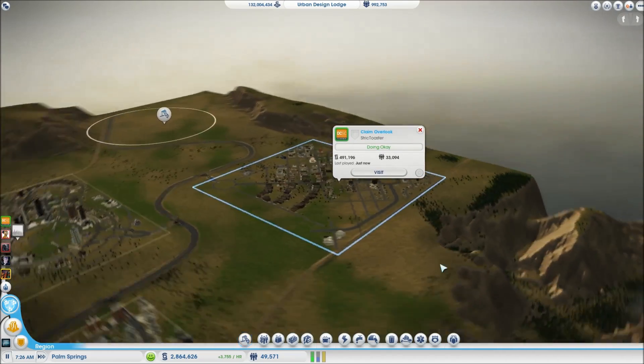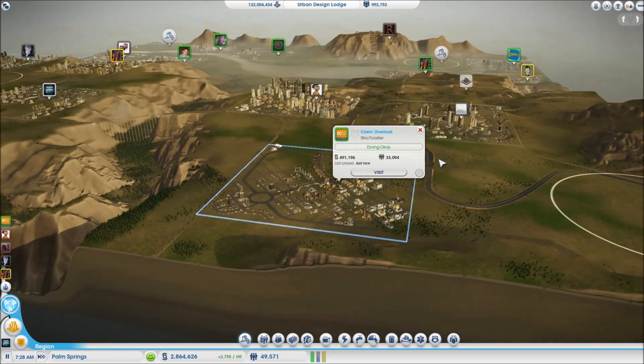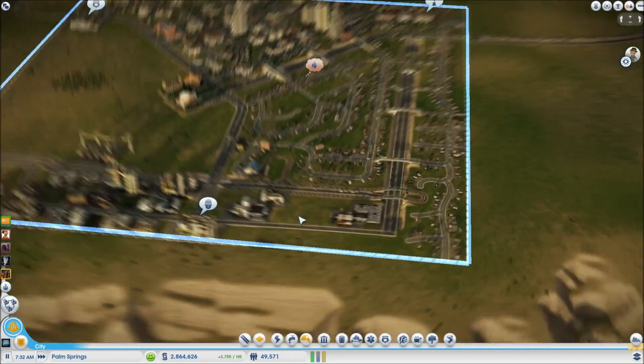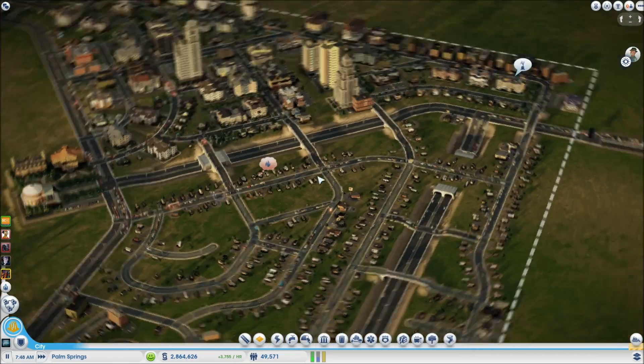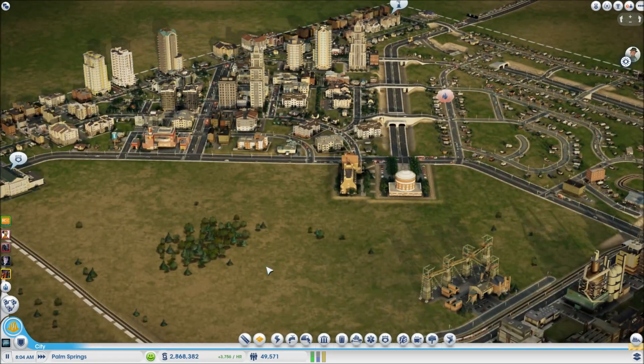Great works resource update for the arcology: metal has started going, TVs are about one-sixth of the way there, and alloys are about one-tenth of the way there.